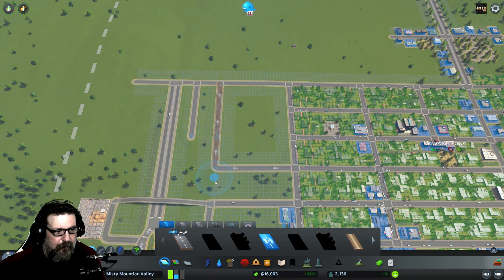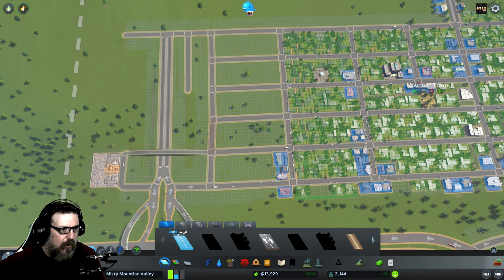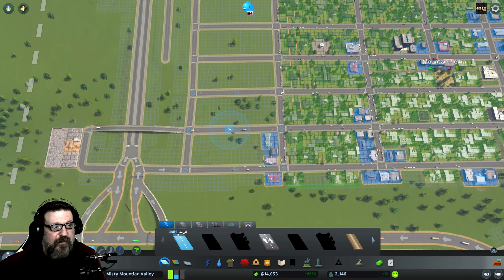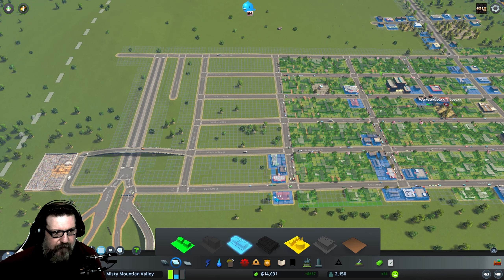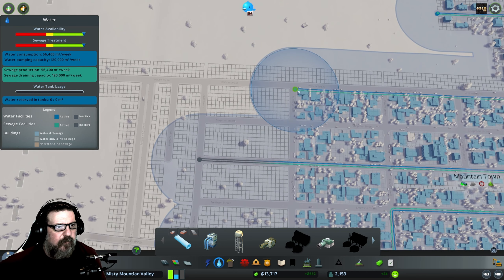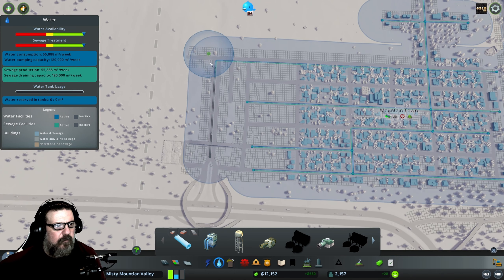It's not exactly lined up — oh, this is one-way, need to change that. Let's get out, we're going to keep with our basic block grid here. You can see it doesn't quite line up because of this interchange, so it looks a little wonky. This would drive me crazy — if I was playing with unlimited money I would redo the highway and everything. Before we put our houses in, let's make sure our water situation is going to be fine.